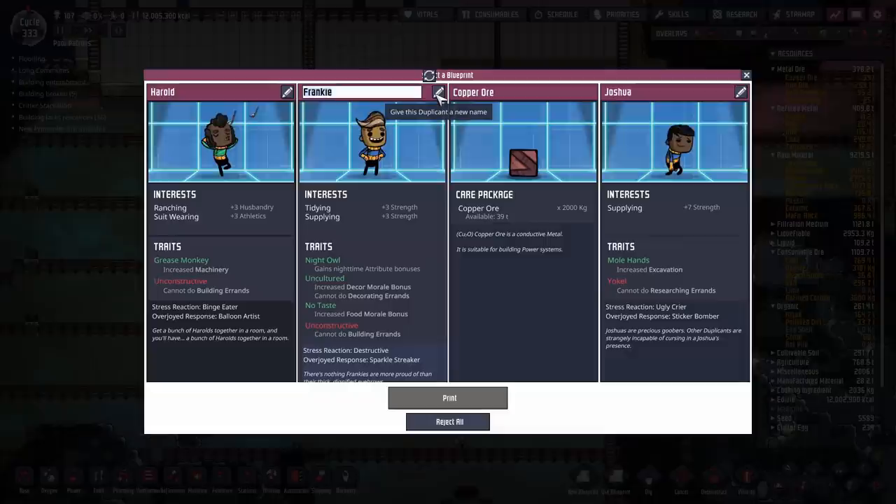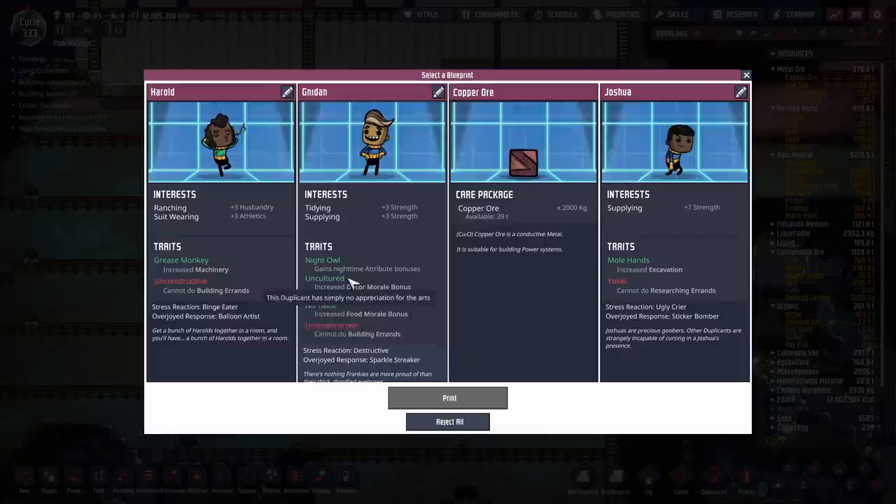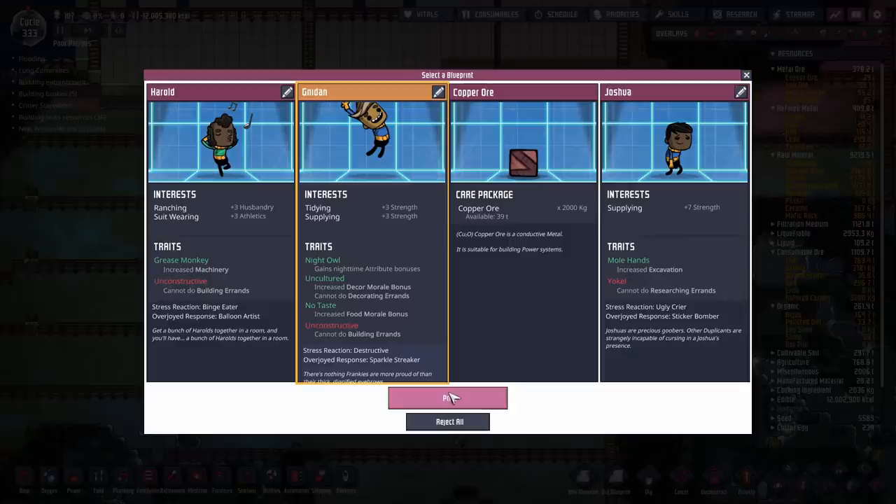A quick hiring of our newest dupe, which will be Nydan. I believe that means 'to rub' according to some old monastic languages. This is actually an interesting one — plus three strength, plus three strength for tidying and supplying. Night Owl, uncultured and no taste, all of which will give massive morale boosts. They can't build, but they will be able to tidy like crazy and they'll be super happy while doing it.